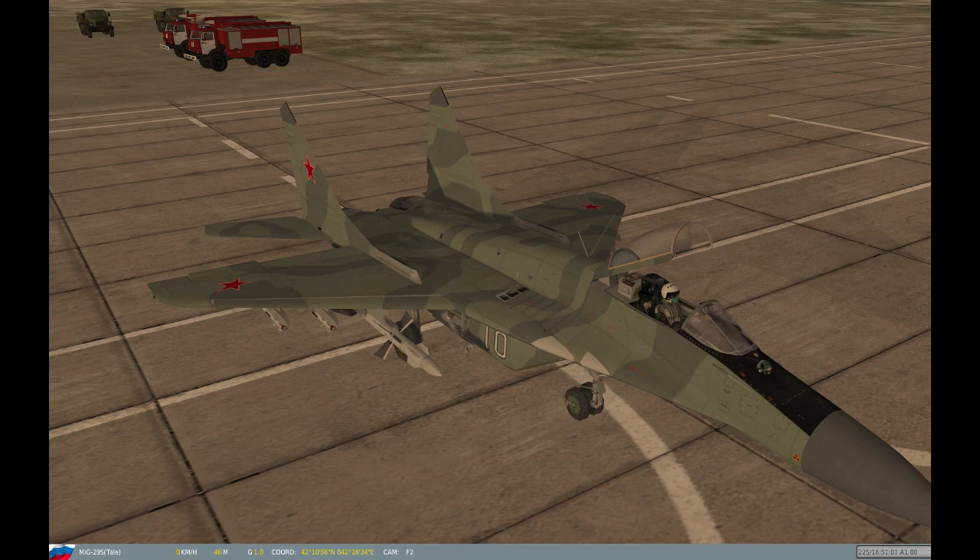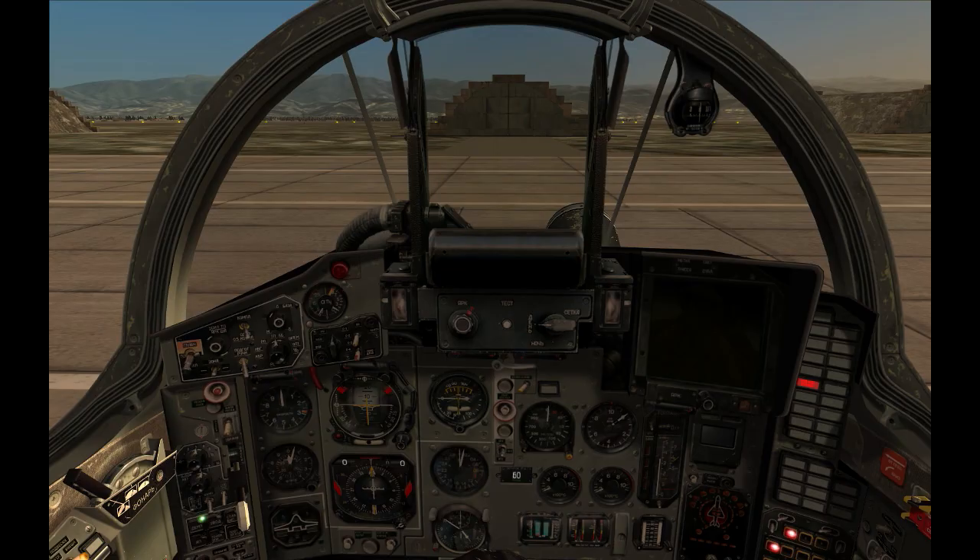We begin the mission with the plane in the parking area, all systems off and the canopy open. The first thing we are going to do is check weapons and fuel — not strictly part of the startup process, but still good practice.